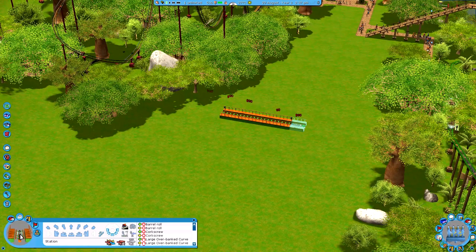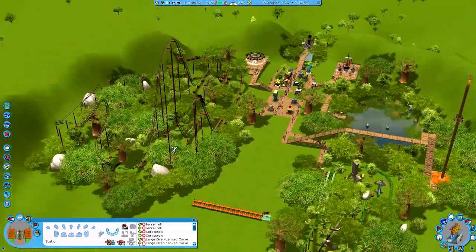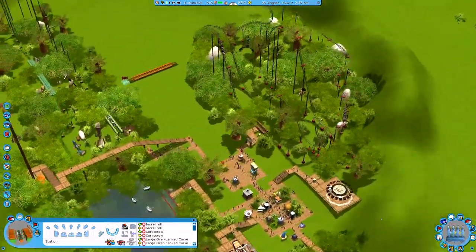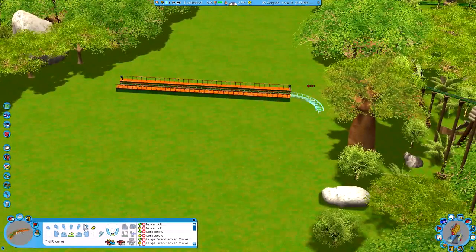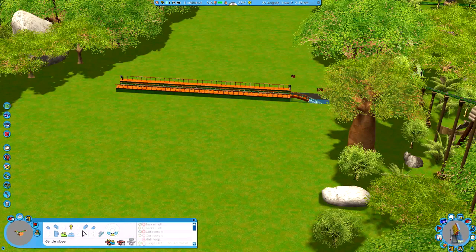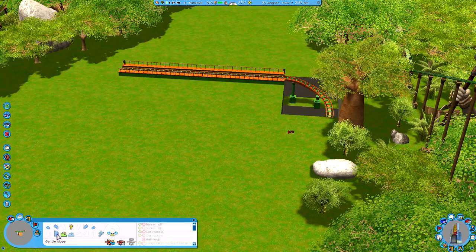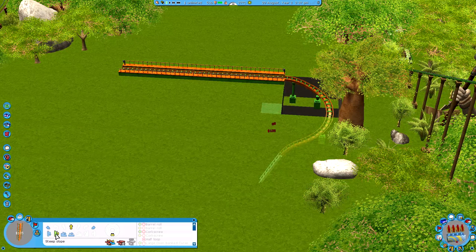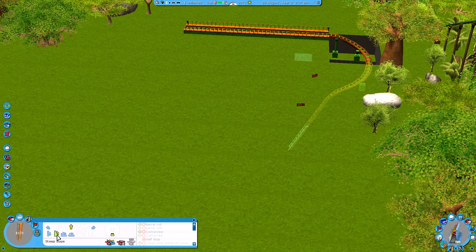I do want to have two actual trains, so let's do it a decent length. Did we go underground with this one? I don't think we did — I want to go underground with this one because that's always a fun thing to do. So let's take it underground straight away. Is that going to have enough momentum? I don't actually think it is — we're going to have to do a little drop. Hopefully this doesn't wreck the terrain too much.